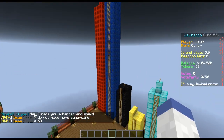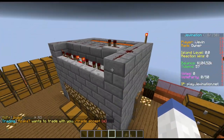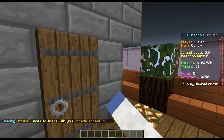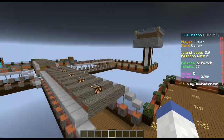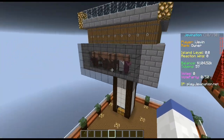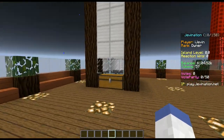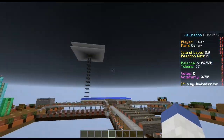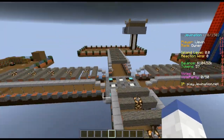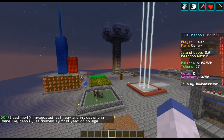There's a smelting setup, more furnaces, and this is an automatic cobblestone generator — it pushes everything down, that's why you see a clock. Pretty neat. Looks like there's an iron golem farm over here as well. My island's gonna look scrubby compared to these guys. Not too bad overall — good start. I really like his island. This is number 10, by the username of Buddha Belly.